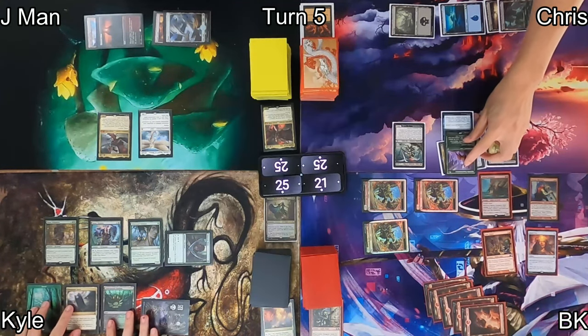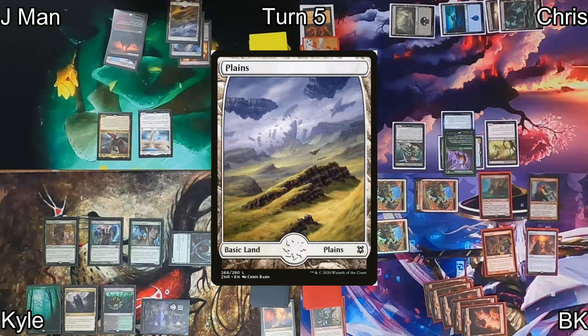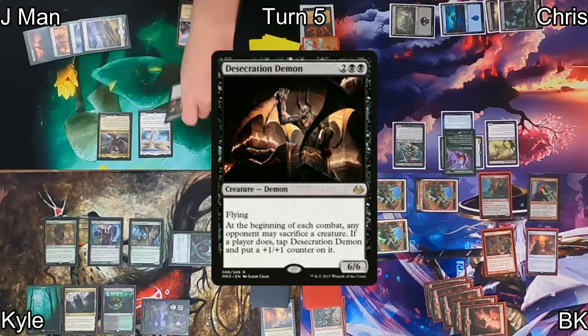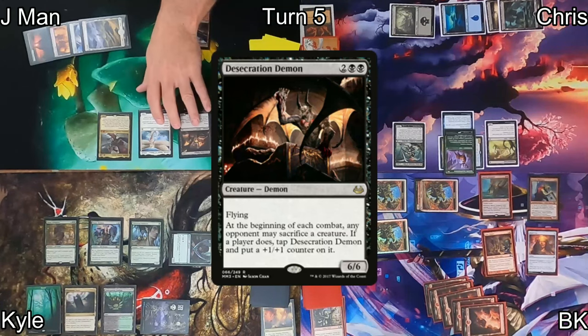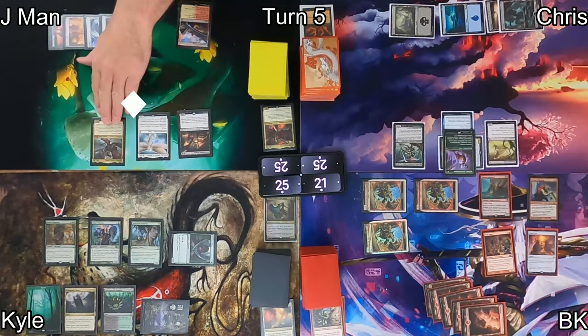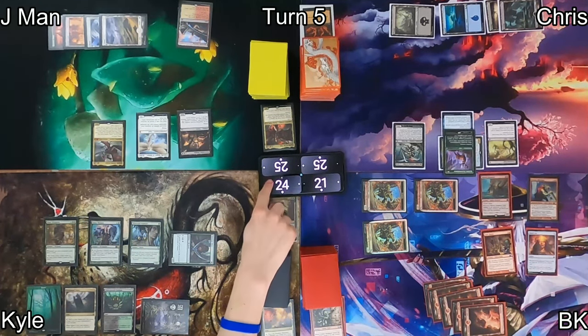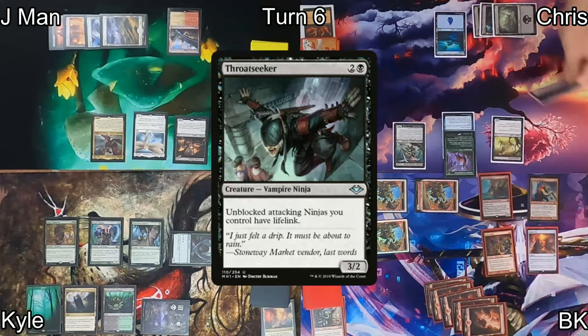Kyle plays Undergrowth Stadium and passes. Jayman plays a plains, then casts Desecration Demon — which has a combat ability where opponents can sacrifice a creature to tap it down. He attacks Kyle with Kalia Zenith Seeker, dropping Kyle to 22.